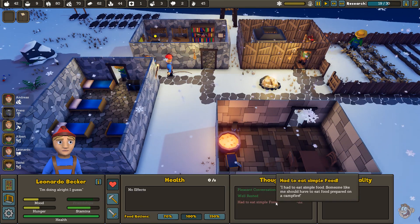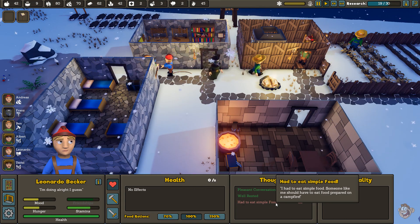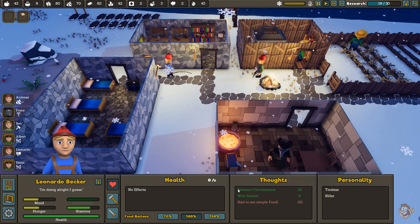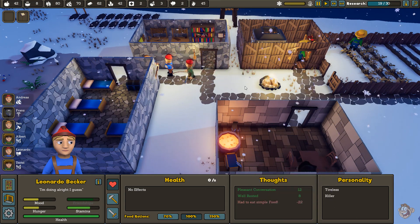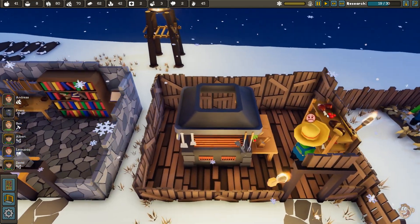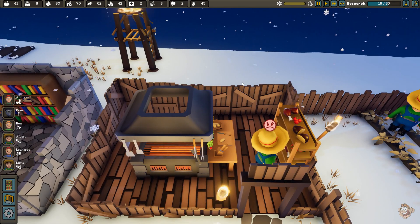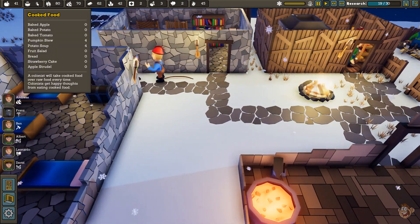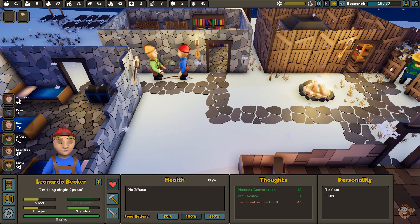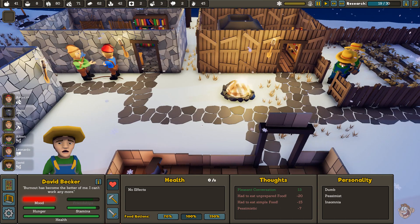One colonist prepared a campfire and had to eat simple food — I don't know why he's complaining since I have cooked food available. I think the devs are still working that out. I'm still having a problem with them eating uncooked food when there's plenty of cooked food, and there are no allergies involved. Some colonists will have allergies to a specific food but I don't know if I have any of those right now.